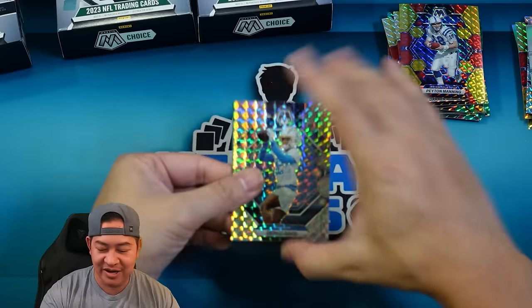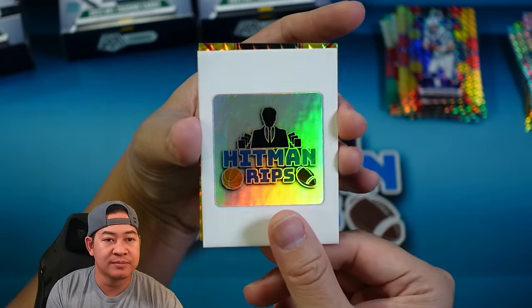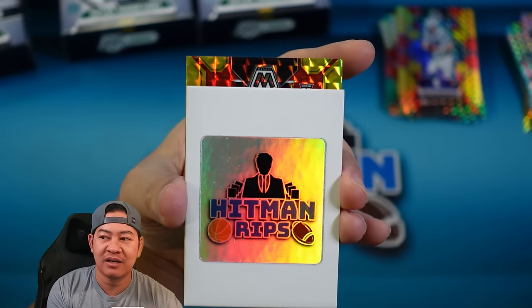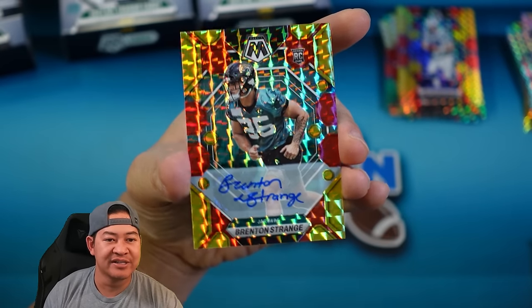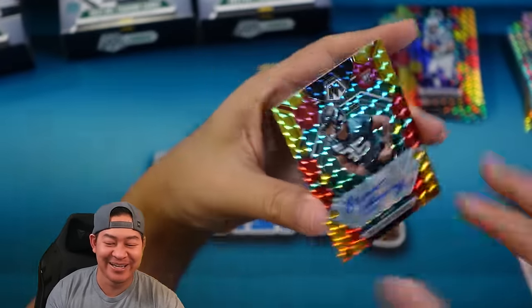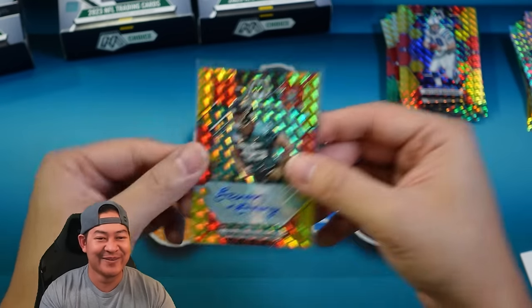We're down to one last card and it is the auto. It looks like a base auto. Looks like a green team — so the base auto should be not numbered. We're looking for a rookie auto though. It is a rookie on the green team — maybe a Jets, Dolphins, Jags, someone like that. That is going to be Bretton Strange on the rookie auto. Yeah, that's not going to do it. He has a nice auto at least — that's a consolation prize. Bretton Strange on the choice auto. I guess I'm leaving the good boxes and the nebulas for you guys. Taking one for the team again.